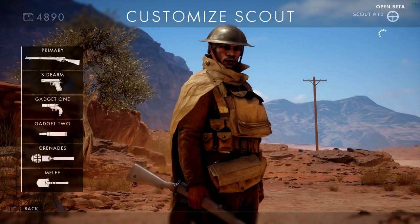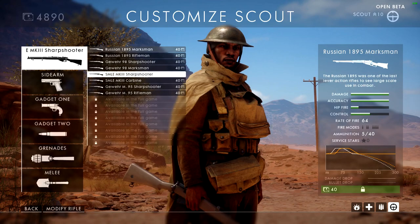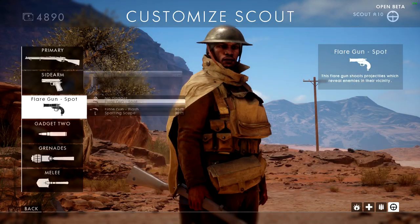Part of the bug is it does not show this properly in-game. My scout is level 10, which means I can basically acquire anything in the game for the scout.